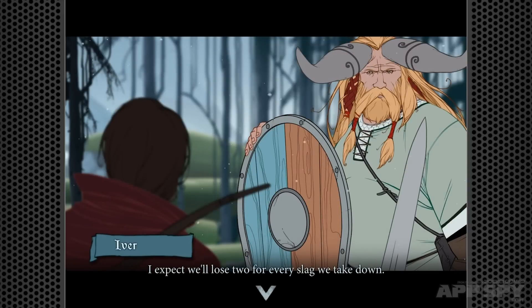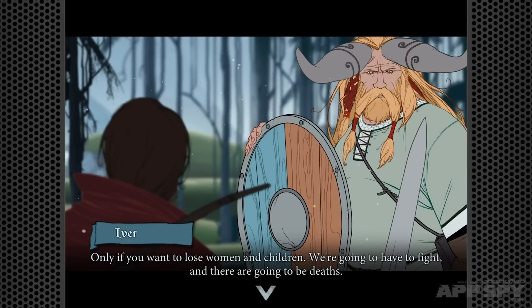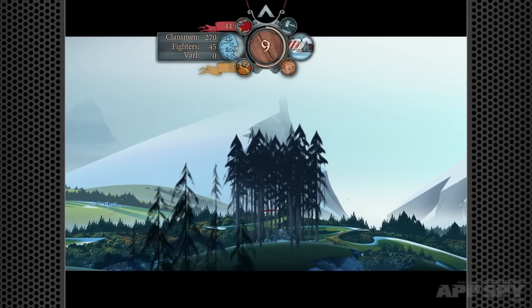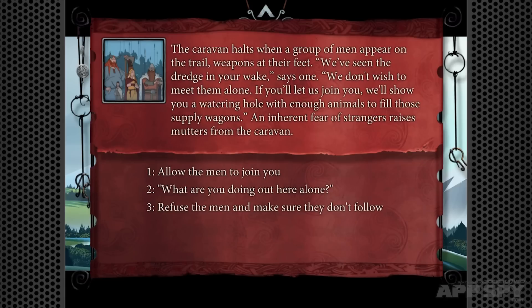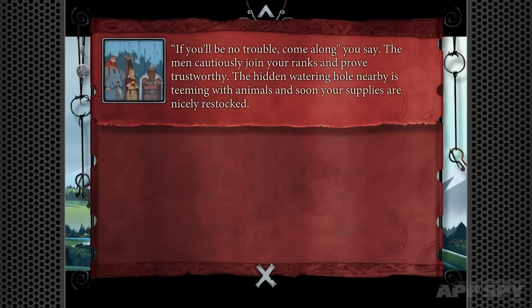While the storytelling and universe building are the true triumphs here, the Banner Saga also plays brilliantly. The main part of the game is a kind of interactive choose-your-own-adventure tale, complete with multiple choice sections that affect the path of the narrative. The decisions you find yourself making are never as easy as simple right and wrong, and there can be dire consequences for even a seemingly noble act.